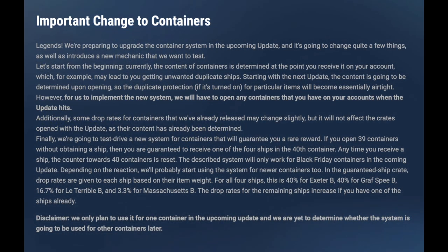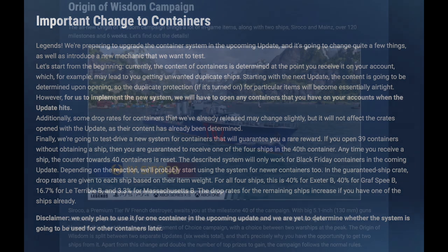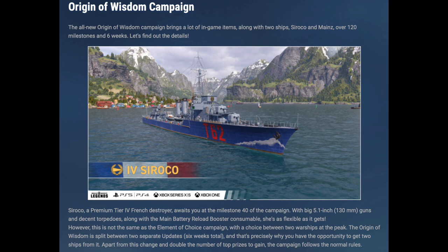First up, let's have a look at the first part of the new update document. It's quite an extensive one. The first change is to containers — it's pretty boring, so let's skip over that quickly. It's just that you have a guaranteed chance of getting a ship one out of 40 containers or whatever it is. Next up, the main event — the campaign.